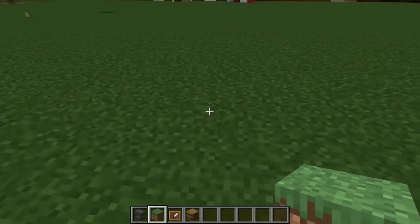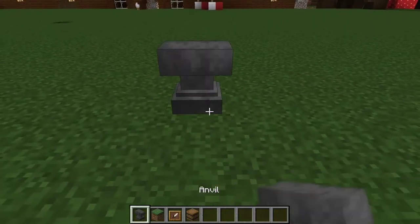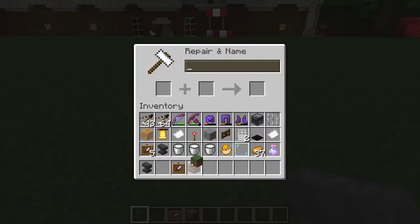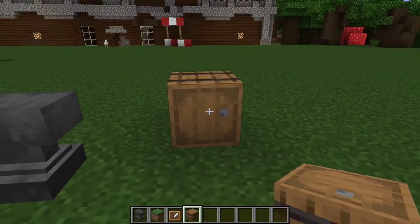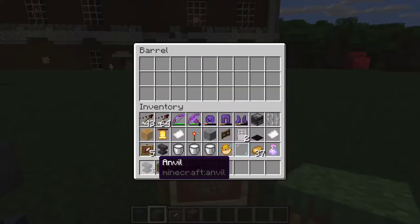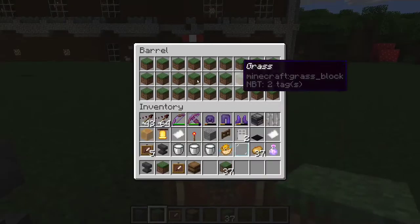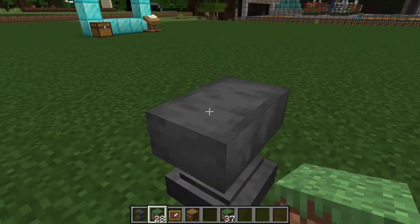You can name items using an anvil. Open the anvil, place for example a grass block, and rename it to 'Grass'. Then place a barrel where you want to sell your items, put an item frame on it with the renamed item — it will show what you're selling. You can also place items inside the barrel for a working display.